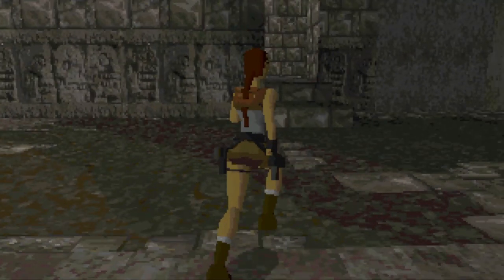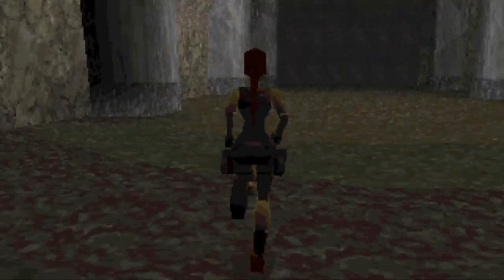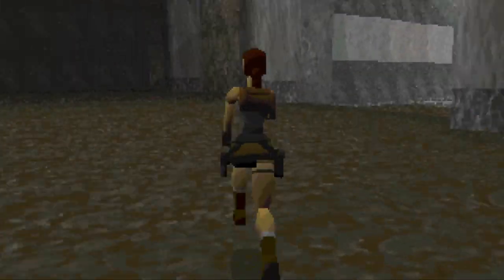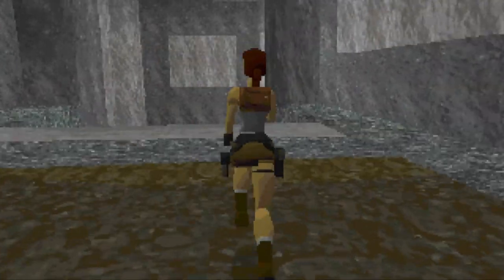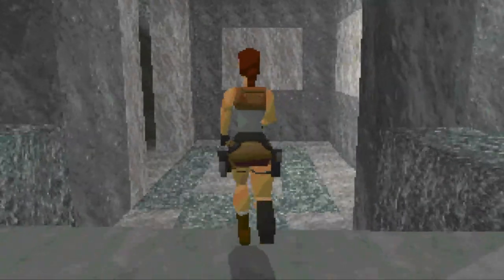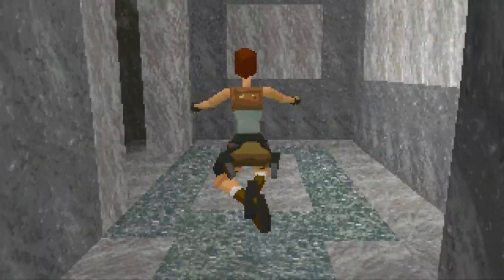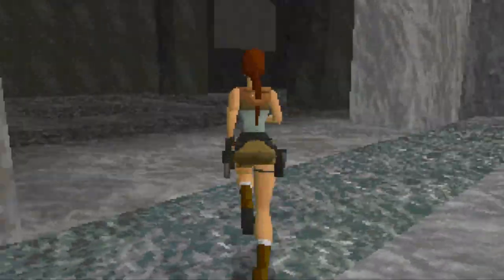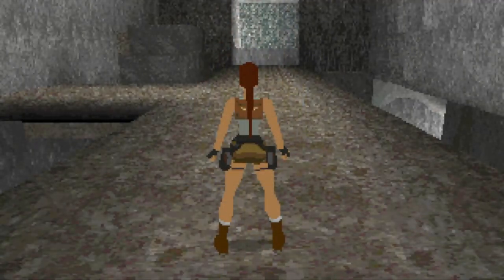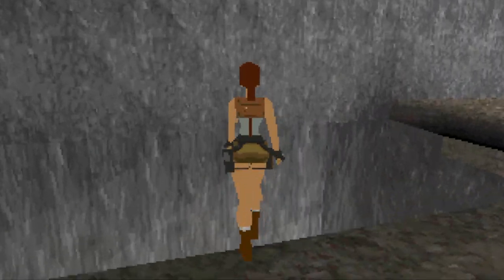From the moment that you take control of Lara, you can tell that her movement controls aren't quite right yet, and the more you play, it quickly becomes evident that Lara is missing a lot of her signature moves. It's hard to imagine a time where Lara didn't have her iconic moveset. Almost all of the moves that you may expect Lara to be able to do are not yet implemented. For example, here Lara is able to walk off ledges using the walk button, which would end up being impossible to do in the final game.